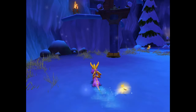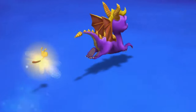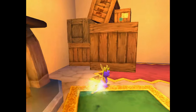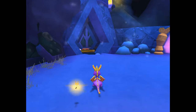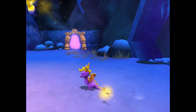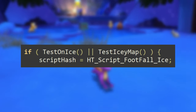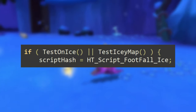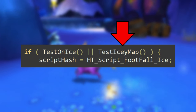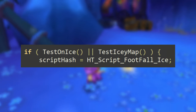You've probably noticed that in some areas of the game, your character will have a snowy particle effect with their footsteps. It also seems to happen in some less appropriate locations, and in some snowy areas it doesn't happen. So how does the game determine when to make your footsteps snowy? Let's take a look at the code. In this simplified part of the function that handles footsteps, we see that the game checks if the player is on an icy surface or in an icy map, and if any of those are true, it assigns a snowy particle effect to the footstep. Simple enough.